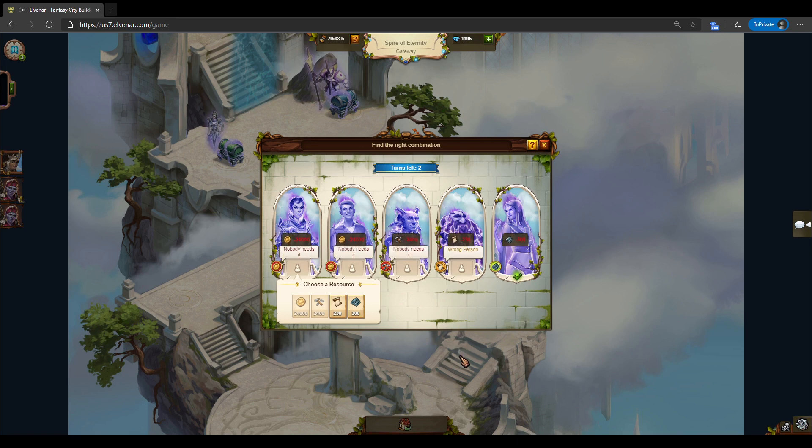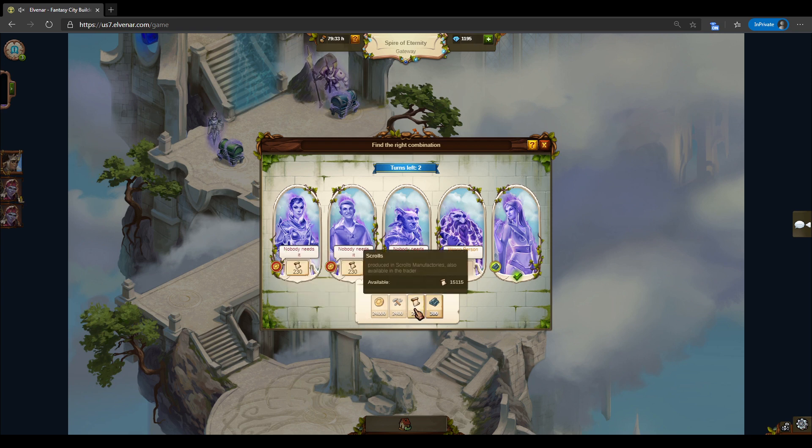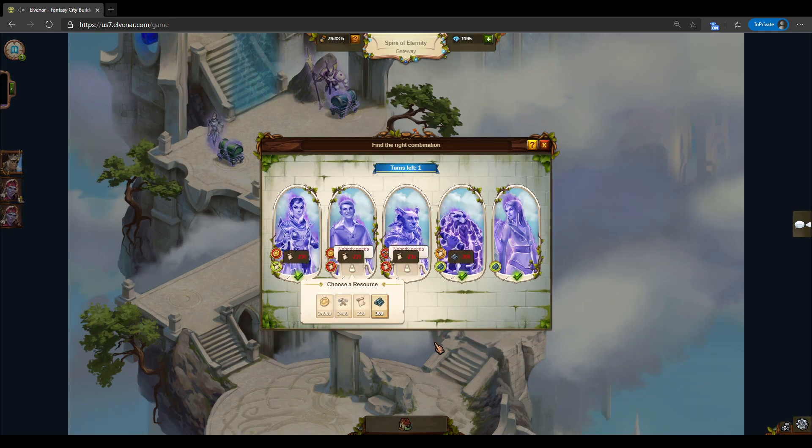By the way, we don't have to use coins specifically — as I said, that's the resource you have the most in your city, so in this particular case it's coins, but if you have something else in abundance, that's the one you're going to use. We only have two goods left, so it doesn't matter which one I use. Let's start with scrolls — that can be a scroll, so that would be a kill — and the two remaining ones have no other options. We are done.